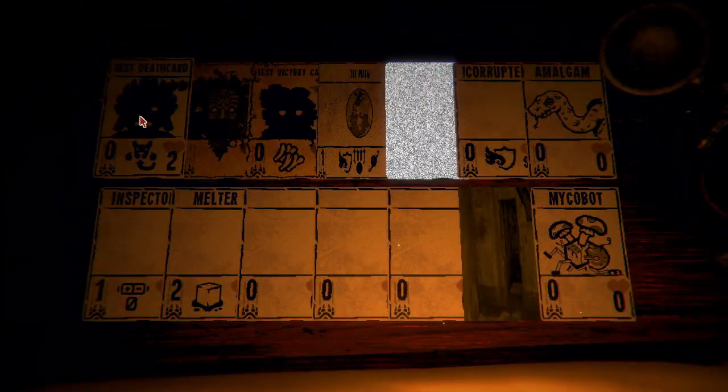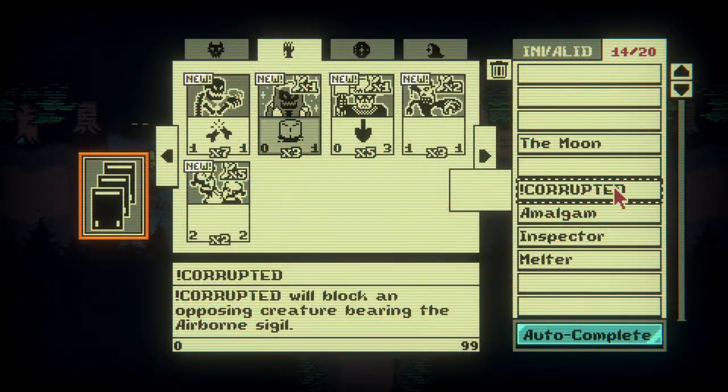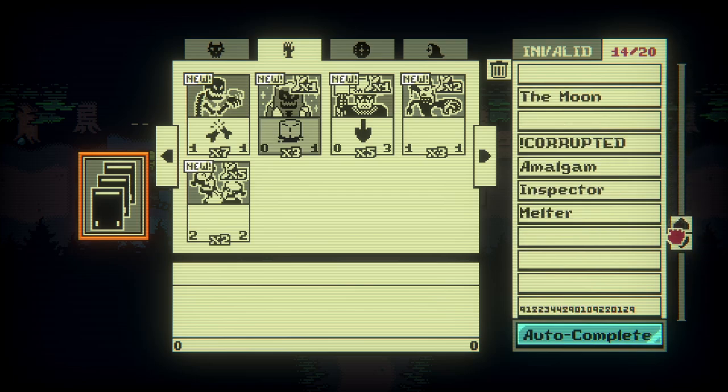We have the death and win cards including Leshy. We also have the moon which is a bit squished and the static card. Here we have the corrupted card which PO3 plays in act 2 alongside the melter and the inspector. The card amalgam is actually a special card called death card pixel based, but I'm not really sure when it appears.